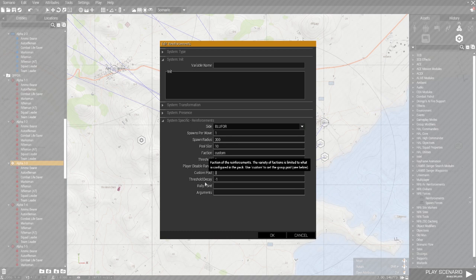Remember to set up the faction — I always type custom. The most important setting is threshold DK, which basically lowers the threshold automatically. I'm going to put that to zero. Then set threshold to 0.95 — every time your total amount of troops drops below 95% it's going to activate the reinforcement.